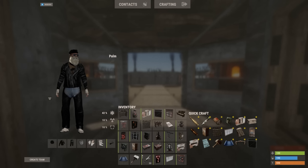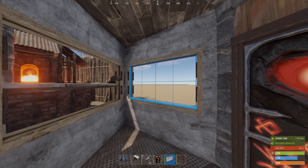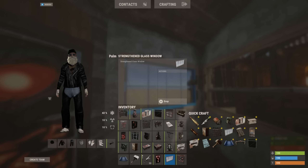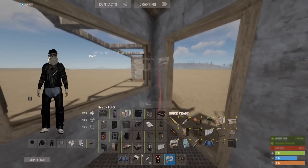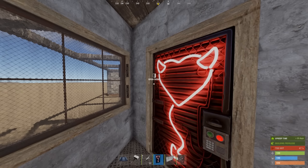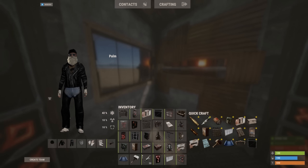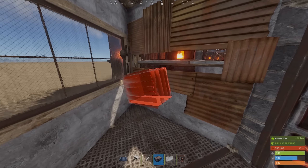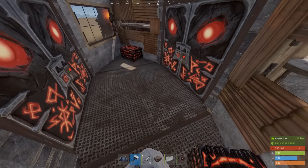Back inside of our external gatehouse, we're going to put some deployables down: two double doors like so, windows that face the exterior, and embrasures that face the interior of our compound. For our airlock, just place another window and a single door. We could use the industrial door for another peek out as well. Go ahead and place a small box to stand on for the peeks.